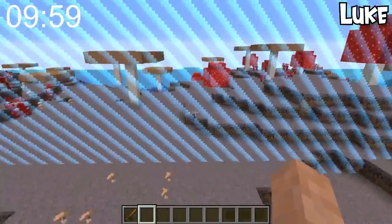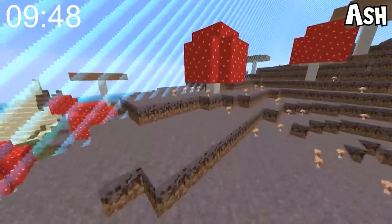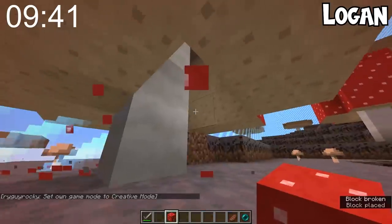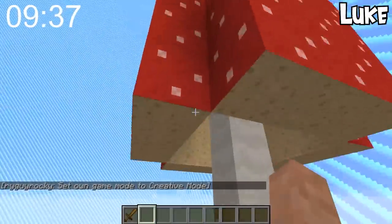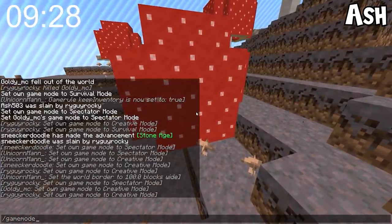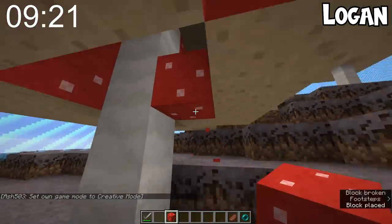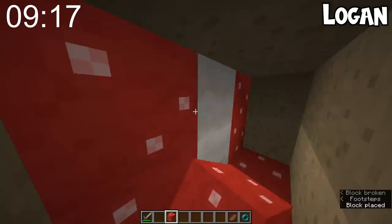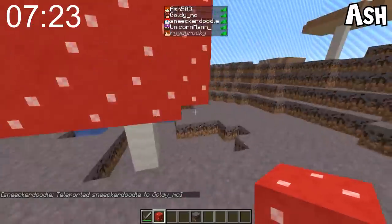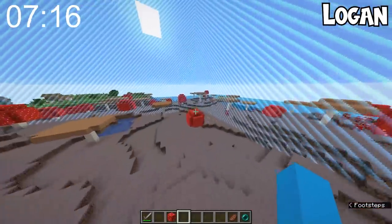We've got a bigger border to work with - I think this one's a hundred blocks rather than 50. Since no one made a base in the mushrooms, I'm thinking of doing that! What if we all put our bases inside of mushrooms? What I'm doing is going around every single red mushroom and filling them up, so one of them will be hollowed out. He'll think the red mushrooms are naturally filled in and won't check them.